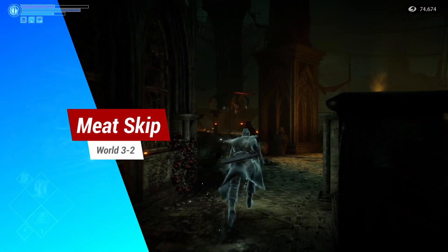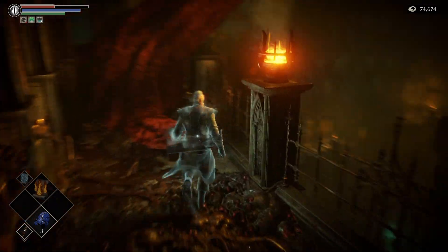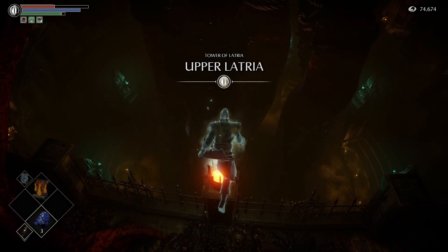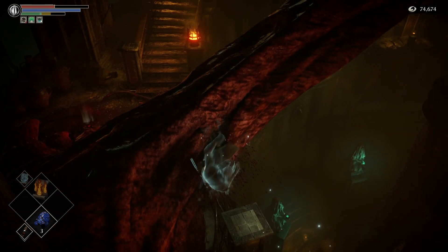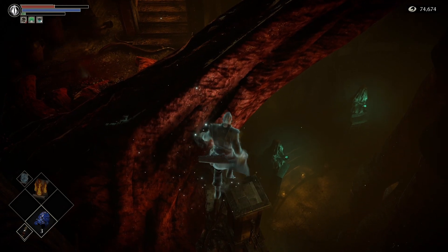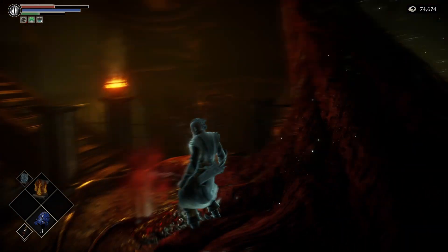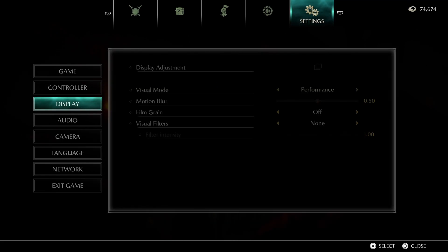World 3-2, the Meat Skip. This one can take a while to get right, and you will be convinced that it has been patched — but it hasn't. Come to this pillar early on in the level, then quit out. Before loading back in, come into the settings and switch to cinematic mode. When you load back in, hold up on the left stick, and you will see your character walk up onto the pillar. Now the tricky part: hold circle to start sprinting on the pillar, and just tilt the left stick to the left. As soon as you come off the pillar, start rolling towards the meat tentacle. Your left stick should be pushed towards the 1 o'clock position — forwards and just a bit to the right. When you find yourself on the next pillar, just start rolling frantically to the left and angle yourself over the meat tentacle. You should eventually, when you get it right, roll straight over — and ta-da, you have just skipped the whole of World 3-2. Before you go to fight the boss, make sure to switch back to performance mode.